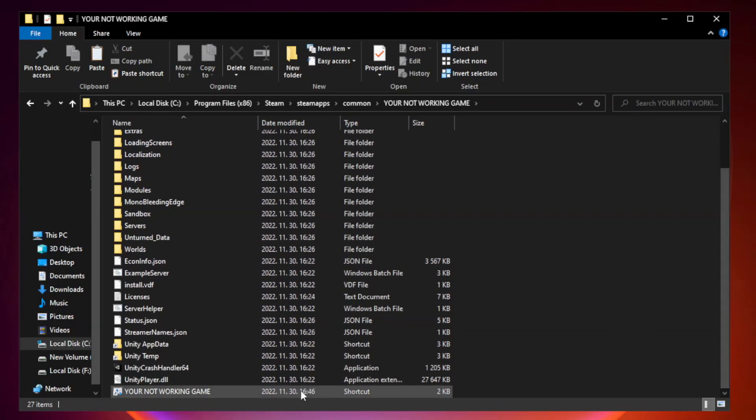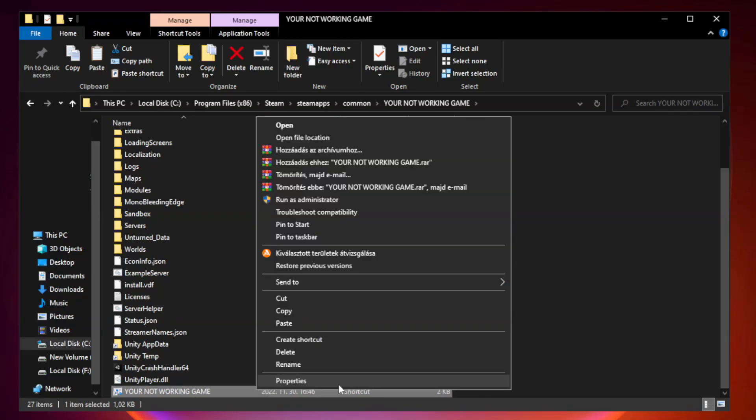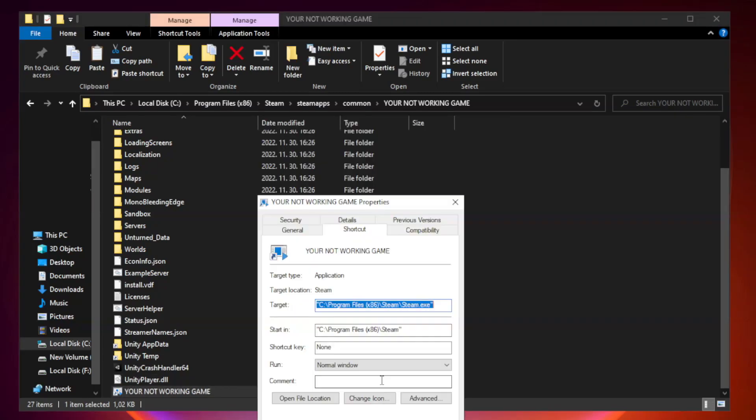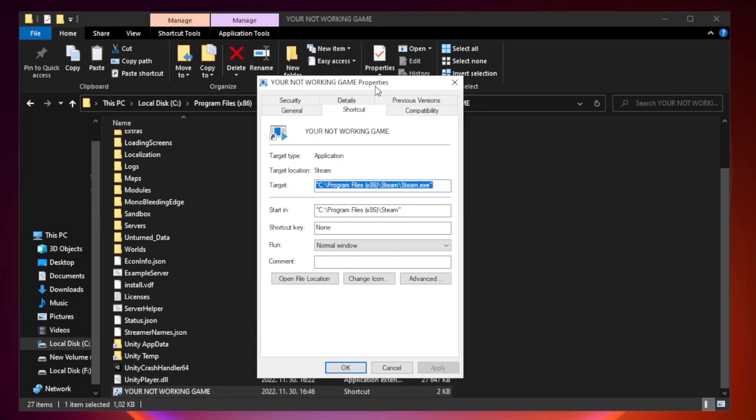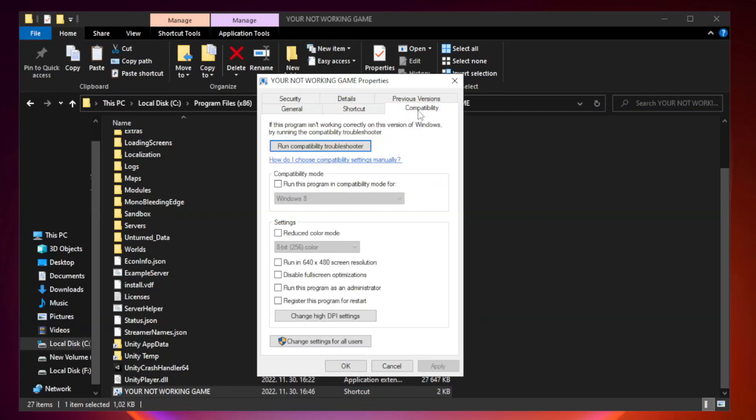Right-click the game application file and click Properties. In the Properties window, click the Compatibility tab and check Run this program in compatibility mode.